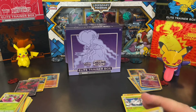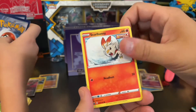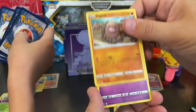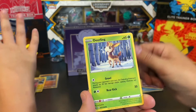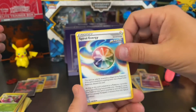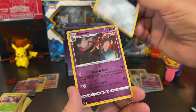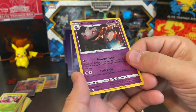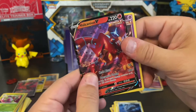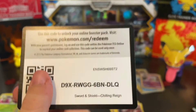I got a Squabbit, Scorbunny, Diglett, Gullet, Deerling, Spiral Energy, Peony, Lairon, Benet — that's a rare — and a Volcanion V! Volcanion V. Nice.